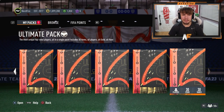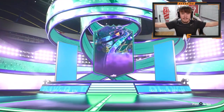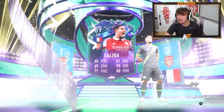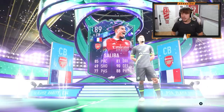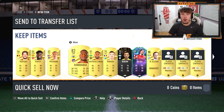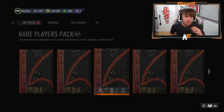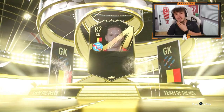We've got the rare mega pack first — probably the worst one. Oh, we get a Fantasy Foot from it! It's Saliba. Oh my God, what a pull! That is an absolutely ridiculous card. He is untradeable, but I'm not going to complain — that should definitely be getting an upgrade at some point. He's going straight in the team. I can't believe we just got Saliba. That is just disgusting. Then a Belgian goalkeeper — the guy I got from my champs rewards — sells.